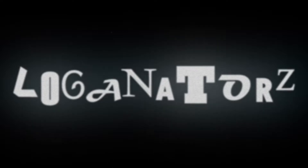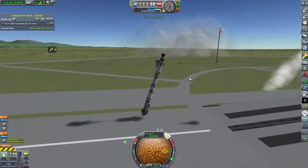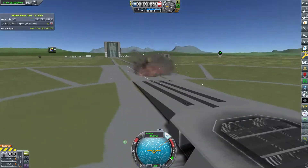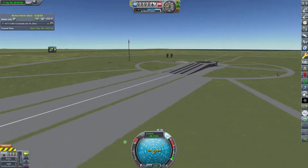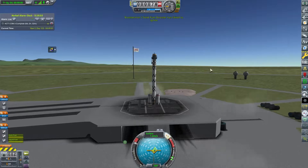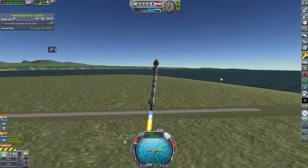Welcome back to Kerbalistic. We're starting episode four with a fantastic launch of our new communication network - our booster failed to ignite and we immediately tipped over. Great start to the episode. Hopefully the trend doesn't continue, but it's Kerbal Space Program with part failures, so of course it continues on the very next launch.